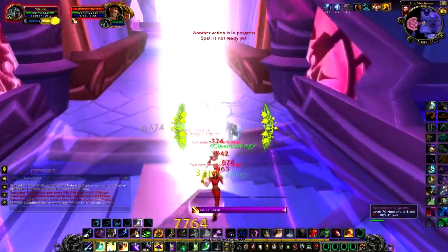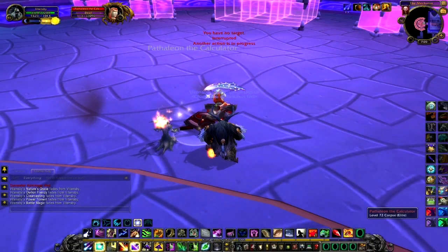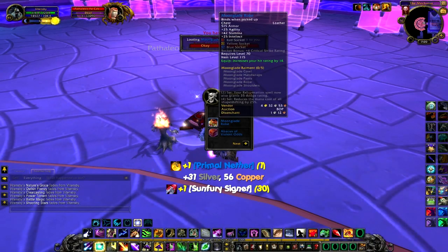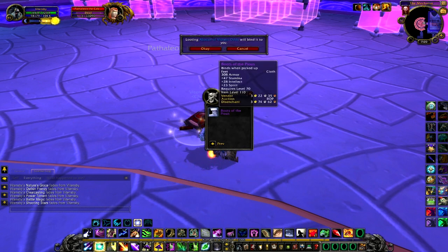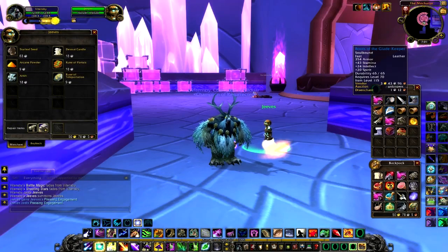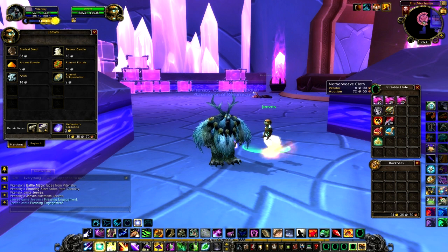After all the trash and bosses are cleared, Mechinar gives 1620 reputation on Normal with the Sha'tar, and 2600 on Heroic. Expect around 100 gold, 3 stacks of Netherweave, 3 Arcane Tomes, 2 Fel Armaments, 30 Sunfury Signets, and 17 Marks of Sargeras, making for around 250 gold in 15 minutes time.